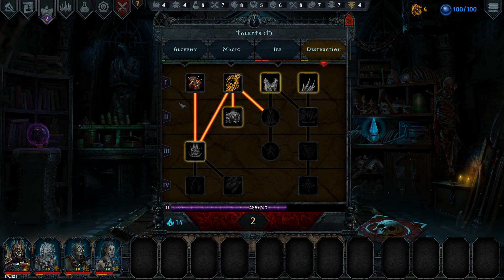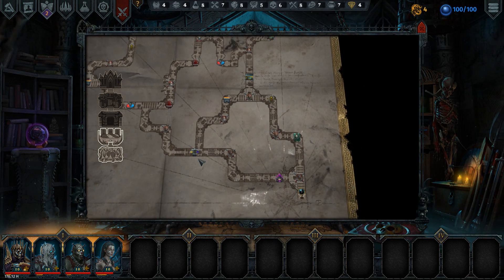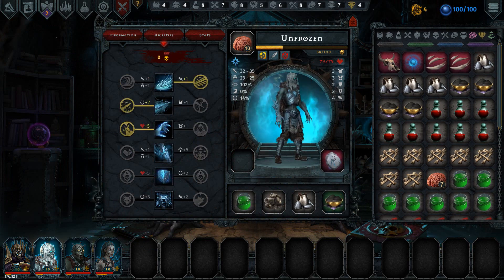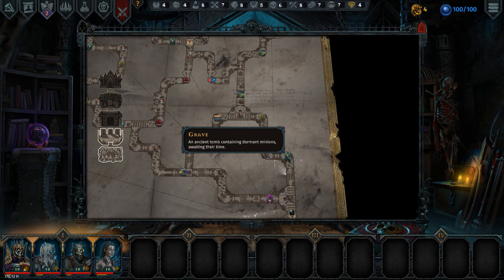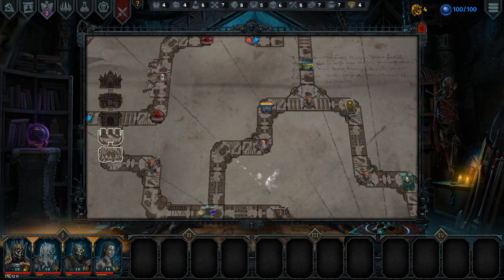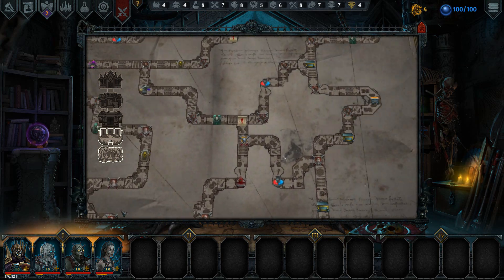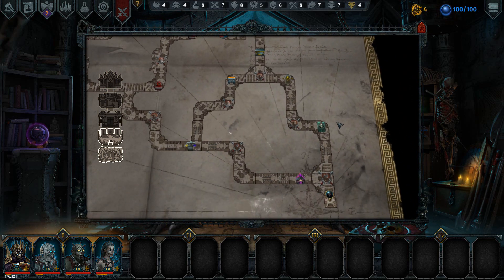We're back and ready to do the second floor for our best magic build of 3.0. Let's check - do we need any more class items? I think we have all three that we wanted. We've got minions, experience, items - we don't need items either. We're looking for artifacts mostly. There's one there and there's one there, so we definitely want to go that way.